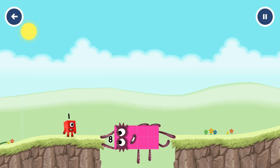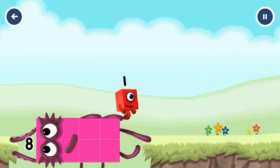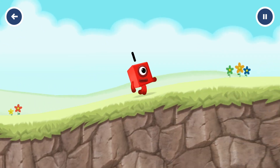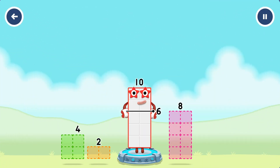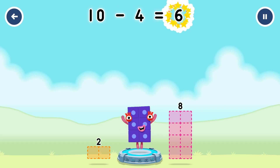Octoblock! Yes! Take number blocks away from ten to leave six. Eight, four. That's right! Ten minus four equals six.